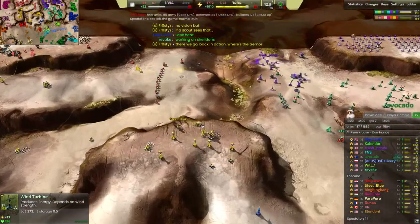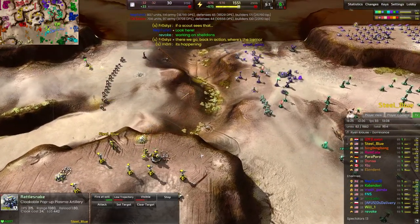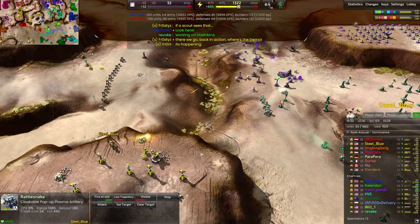We see a rattlesnake built by Steel Blue up here — and that is really dangerous. This one is in a much better position, I would argue. You can shoot pretty far with this much height.